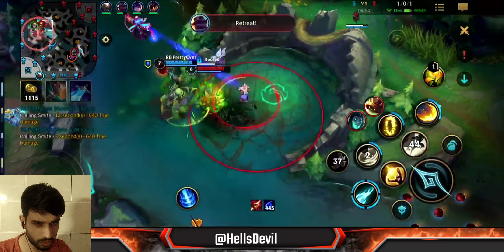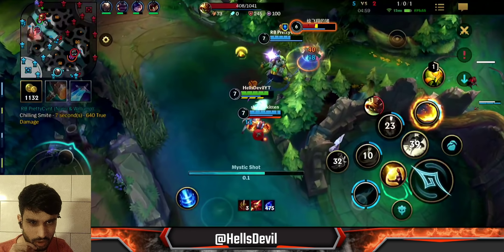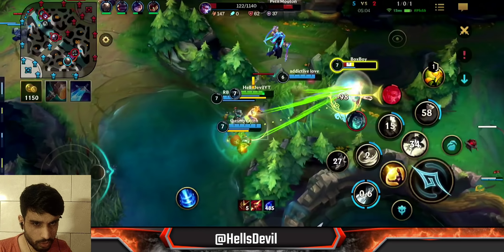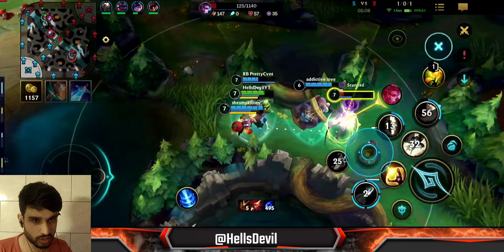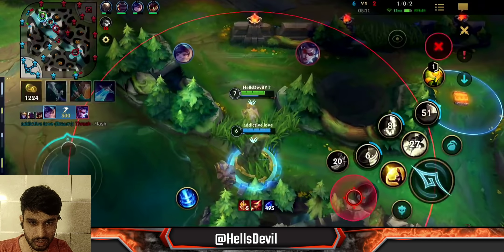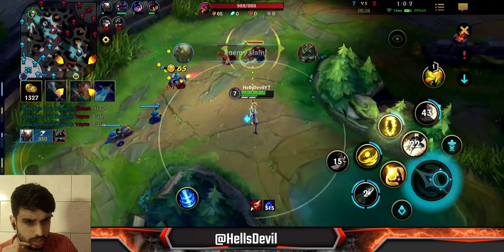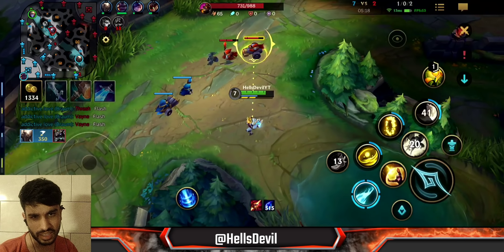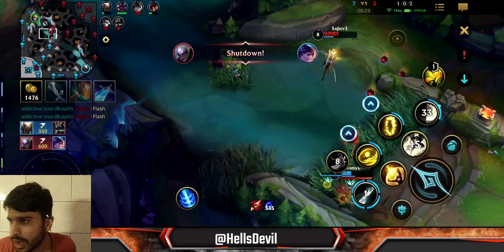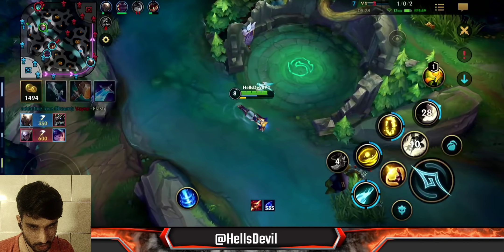Nunu can always secure objectives with his first ability — though this time he didn't do it as effectively. Then there's a teamfight: I completely missed my ultimate, but then I spotted the Vayne was vulnerable, went on her, and got an easy kill. That's the thing with Ezreal — you always want to identify the vulnerable enemy target.